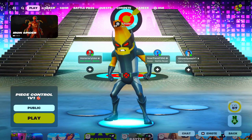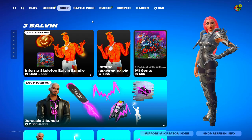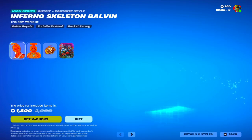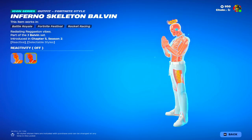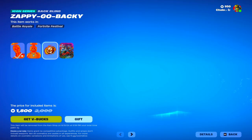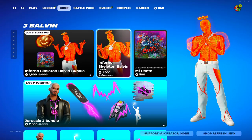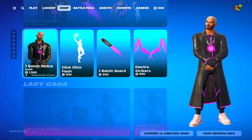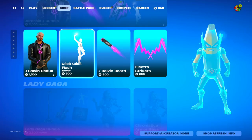What's good everybody. In today's video we're gonna be looking at the brand new item shop. So in today's new shop we got J Balvin back — got Infernal Skeleton Balvin, his back bling Zappy Go Backy, his jam track (probably copyright), his Jurassic J bundle, J Balvin Reddix — pretty cool, pretty cool.